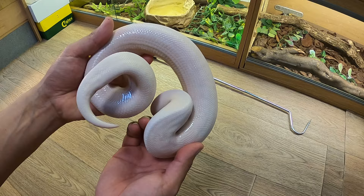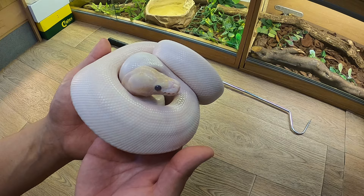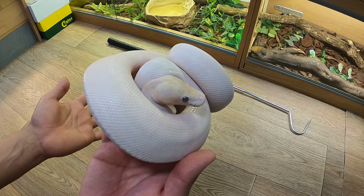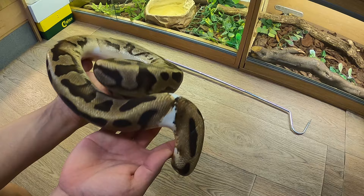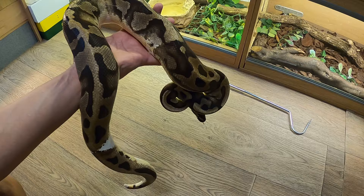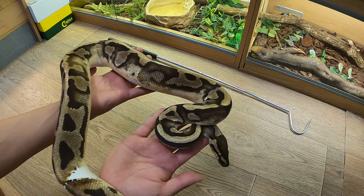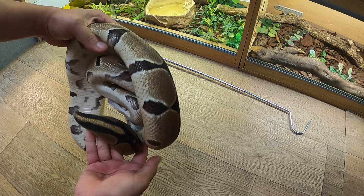These are bumblebee banana pythons — the colour is normally a little bit brighter, so in the shade they appear different. This is my low-white expression python — it looks normal but I acquired it young. Normal ball pythons here are genetic breeders — double het for albino female, they produce a lot of babies.